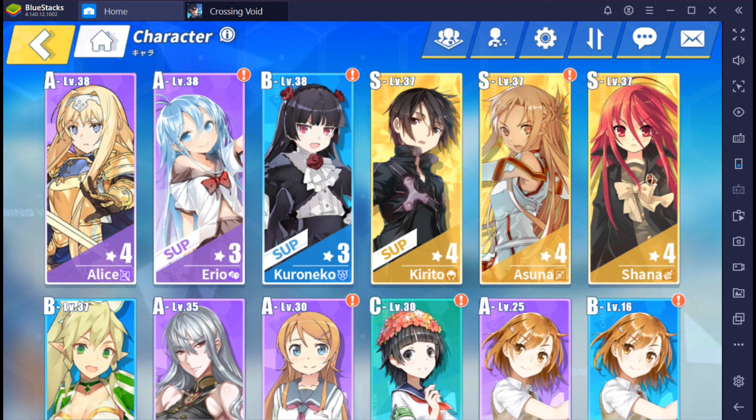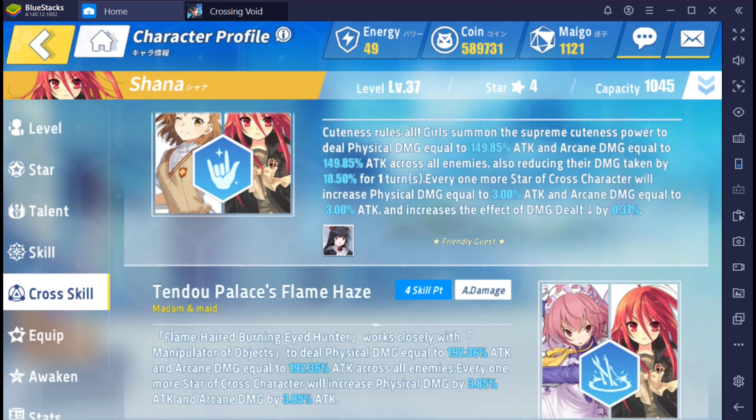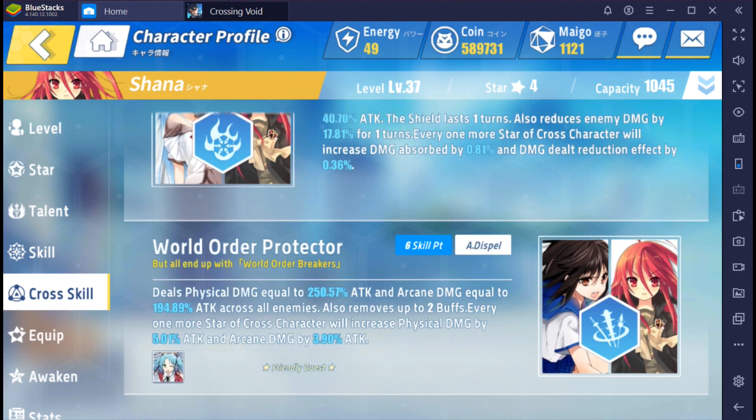The reason it's frustrating is because I need Yukina for Shauna. I want the World Order Protector — I could put Unio with her but I don't want to. I just want to bash everybody and get on with it. The World Order Protector removes two buffs and has an extra component if there's another character alongside, but the key thing is physical damage equal to 250% attack and arcane damage equal across all enemies — that's pretty nasty, and it's an AoE spell on top of that.